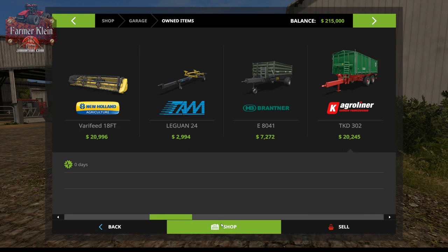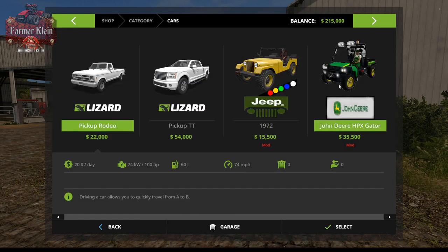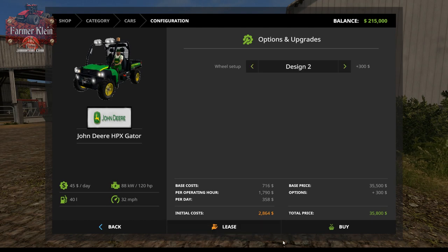We've got a water trailer, a greenhouse, the farm silo system, and the soy milk facility — all owned from the start.